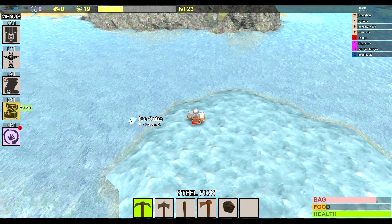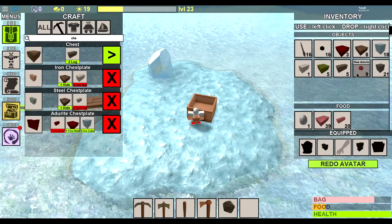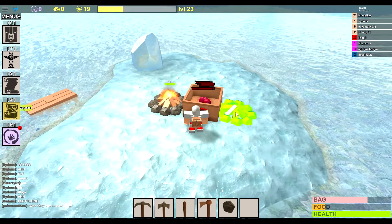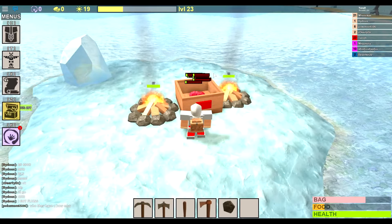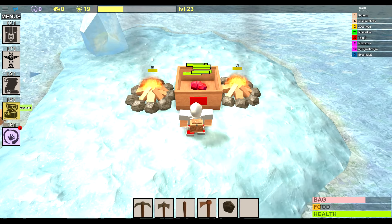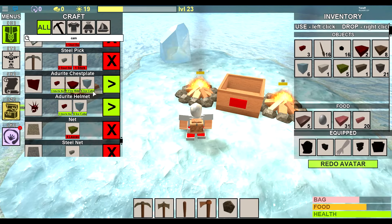Once you pick up all the ice cubes, all you have to do is make a chest, place it down, and put your adorite in there to smelt. Just use a campfire and smelt your adorite — you can actually add more campfires to make it quicker. I've only got enough for two right now. Once it's done, just pick up your raw red adorite bars.